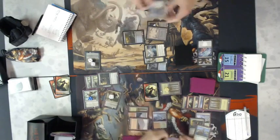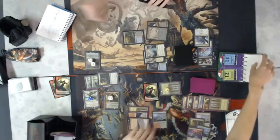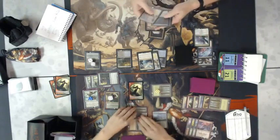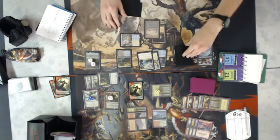Michael decides to block with Ojutai and the Thunderbreak — that's a pretty good block for Michael honestly. It slows it down a little bit, but now he has to draw a Perilous Vault to stabilize, and that was not what he saw. He saw a land — he's going to scry.